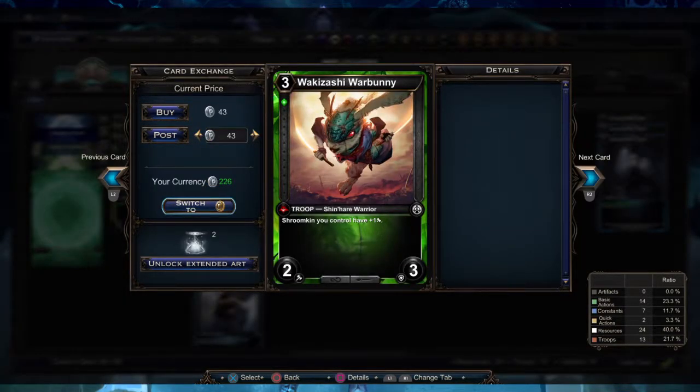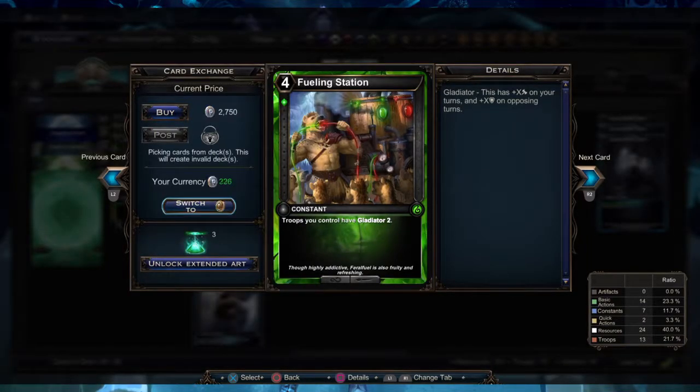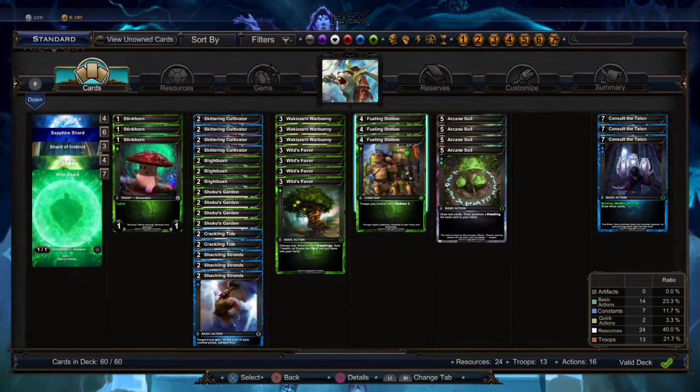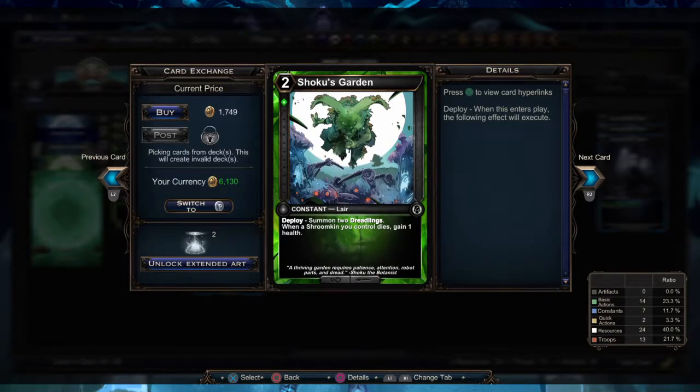The War Bunny just needs to be on the board to give all the Shrimpkins plus one attack. I'm using two constants — the first is Fueling Station, which gives all your troops Gladiator 2. We use it to buff the board like War Bunny, but unlike War Bunny it affects all our troops. The other constant is Shoku's Garden: it generates two Dreadlings when you play it, and as long as it stays in play you gain one life whenever a Dreadling dies. You can also have more than one in play and gain the effect for each.